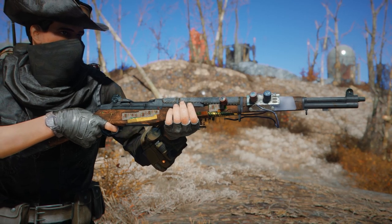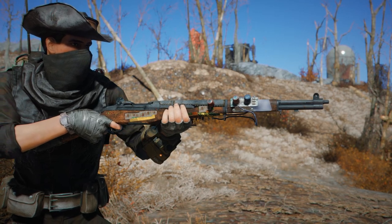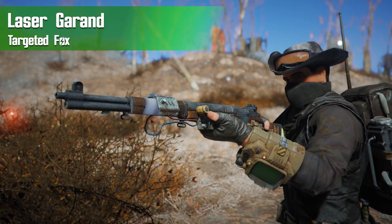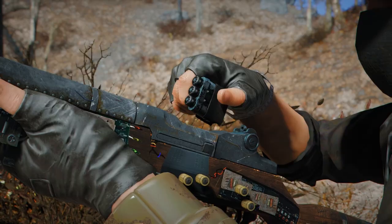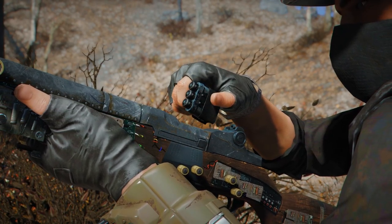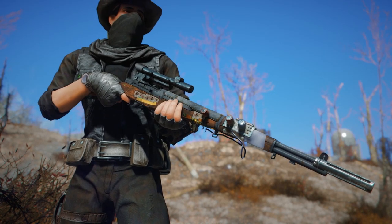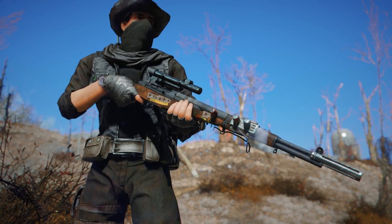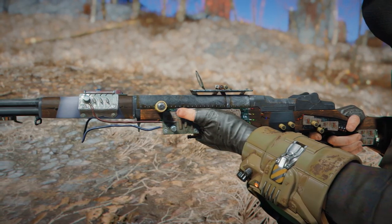Hey, what's going on guys and welcome back to another Fallout 4 mod review. Today we're checking out a brand new lore-friendly energy weapon known as the Laser Garand, a post-war battle rifle by Targeted Fox. This is going to add a new M1 Garand that has been converted to shoot lasers, making use of a lot of parts from the original M1 Garand mod by AzXAz, adding some cool new stuff to give it that neat sci-fi look and laser functionality.